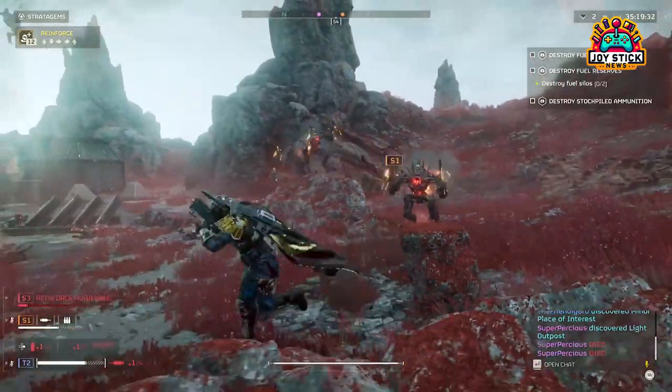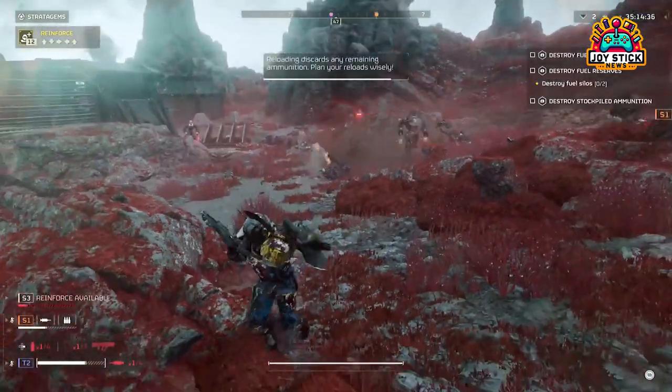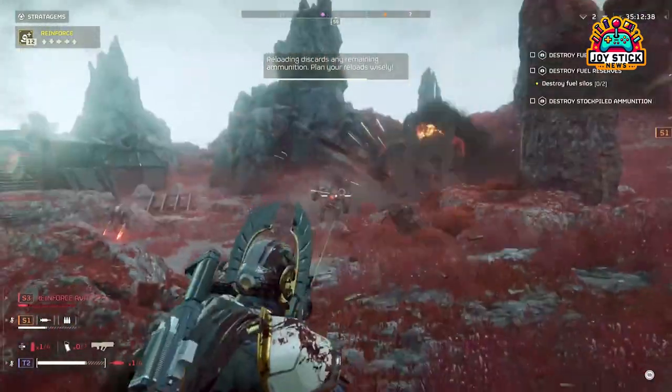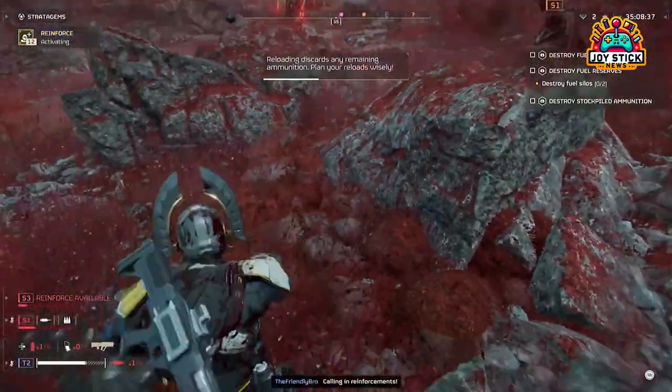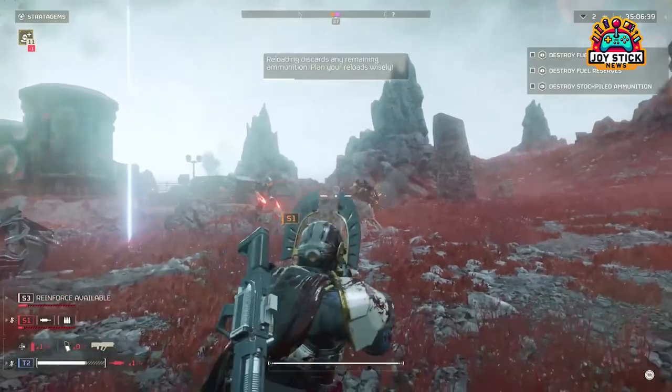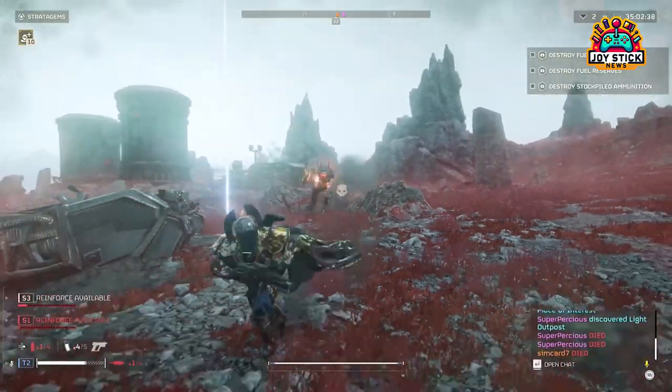Recoilless Rifle. For those who prefer precision, the Recoilless Rifle offers a balance of power and challenge. Its hefty reload time is a drawback, necessitating teamwork for efficient use. Pair up with a squad mate to handle reloading duties, and you'll find it invaluable for taking down armored targets from a safe distance.